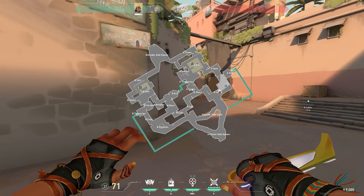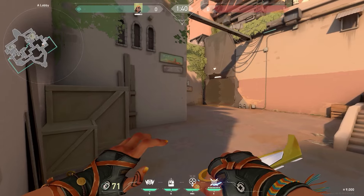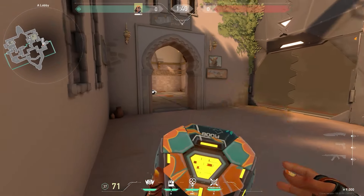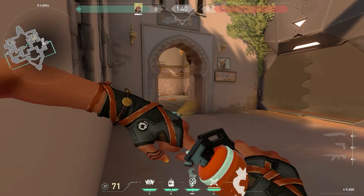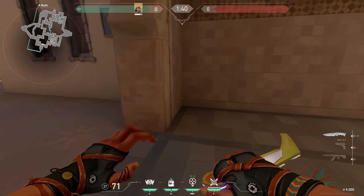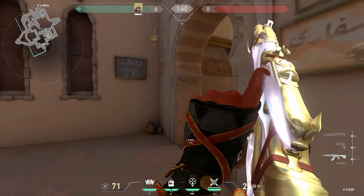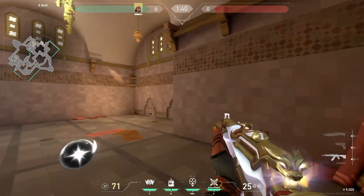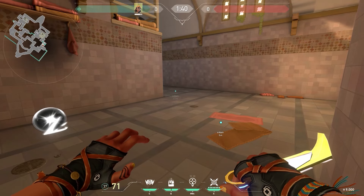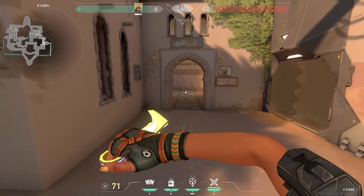We'll start by looking at showers, then short hookah, then B-long. When taking showers slowly — maybe it's heavily contested, they're smoking showers — when the smoke begins to fade you can throw a boom bot and nade the back corner. This is going to clear the whole of showers. Pair it with a flash and there's really nothing the enemies can do. That's what you want to be doing when taking showers slowly.